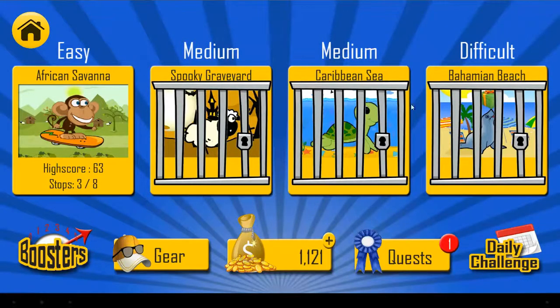Right now it has four different levels, and in each you play with a different animal which has its own name. You can play in African Savanna, Spooky Graveyard, Caribbean Sea, and Bahamian Beach, and the difficulty increases.